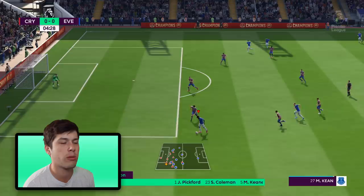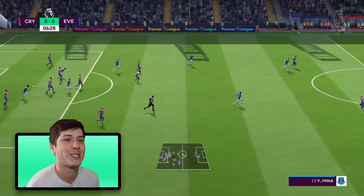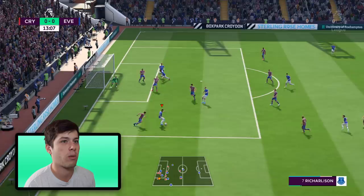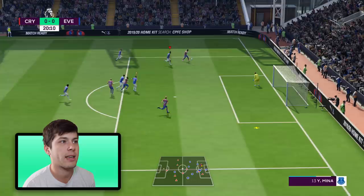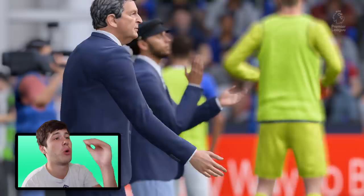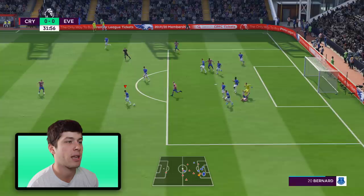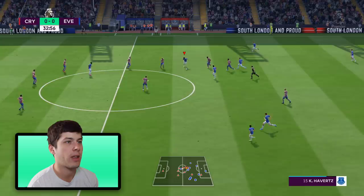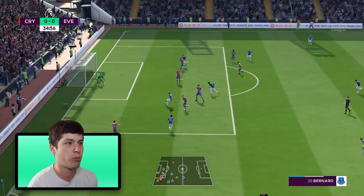Ball in, whipped out — what a start boys! Richarlison is through — I probably should have taken the shot. Swing it out, ball in — Sigurdsson is offside, Keen is offside. Crystal Palace going forward on the counter — so lucky they put it wide, I had no defenders far post whatsoever. Palace down the wing again, more men in the box — nice save Pickford! He's gonna be the savior for us this year. Time to counter — I want to get Havertz more involved. Bernard flying down the wing — does he have four-star skills? Nice little scoop inside.